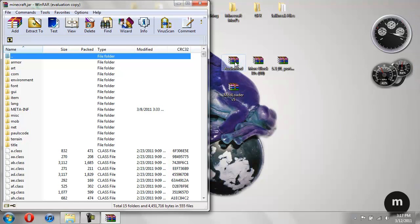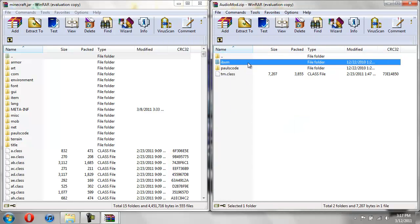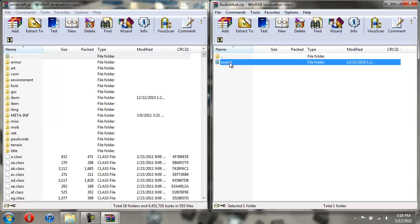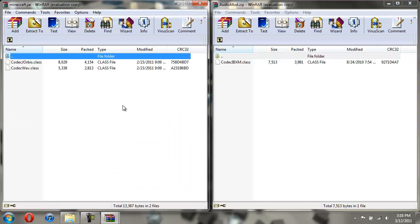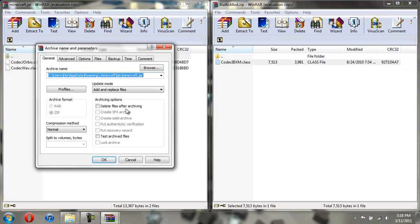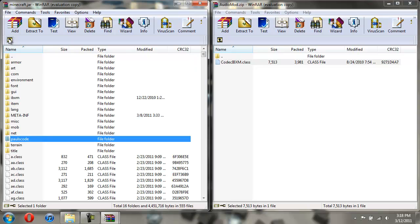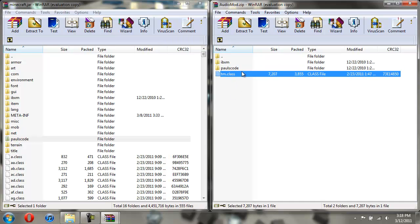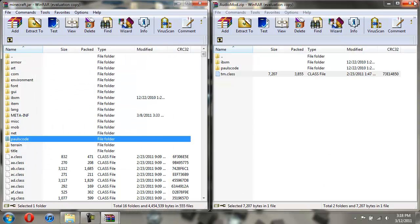Now for the Audio Mod, you're going to take the folder called IBXM and just drag that over and hit OK. Now you're going to open up Paul's code, open up sound, and then open up codecs. Come over here and do the same thing — open up Paul's code, open up sound, open up codecs, and drag this codec over to the Minecraft jar and hit OK. Then hit the little up arrow to go back. Now take this TM class and drag it into the class files and hit OK. Now you're done with Audio Mod.